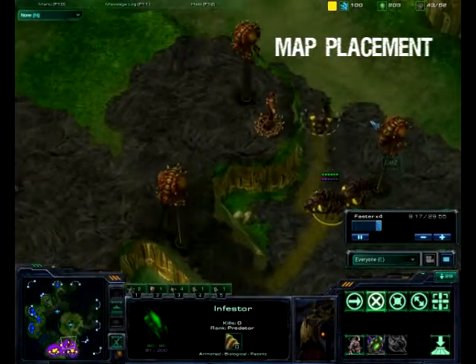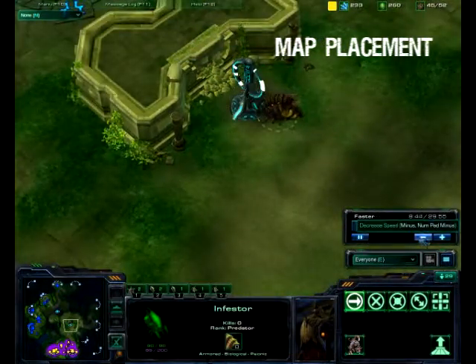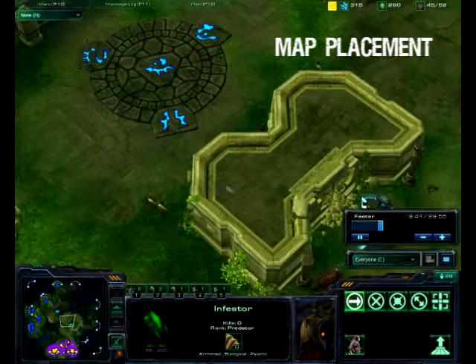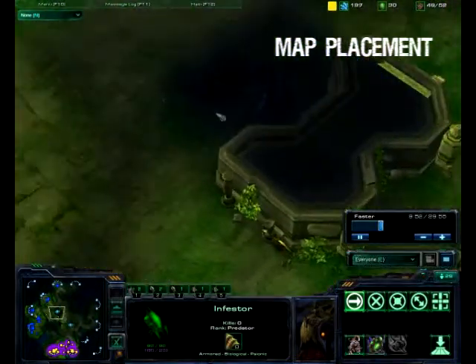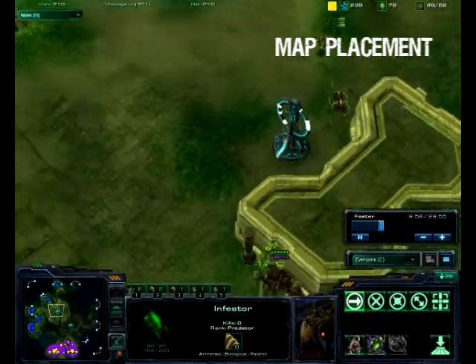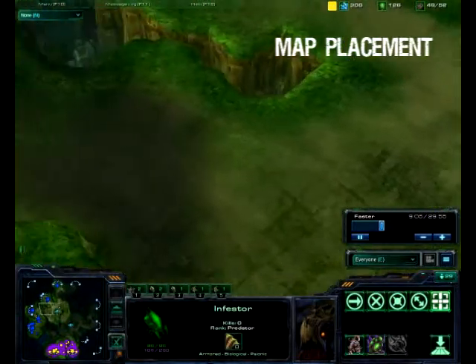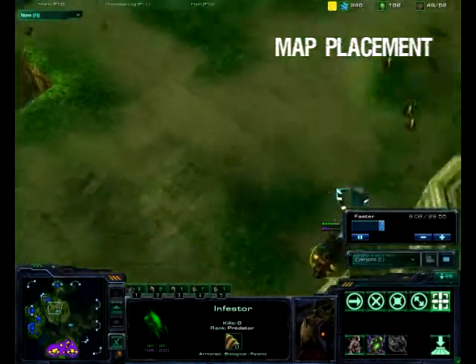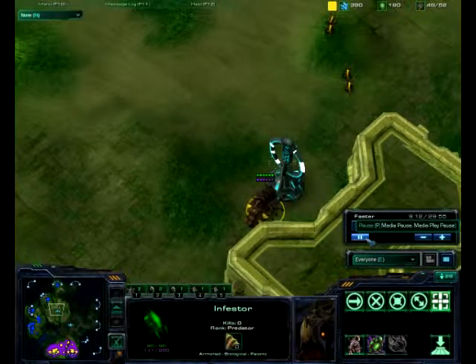I will proceed to place my Infestors at a Watchtower. In this particular game there was an SCV there, so I used my Zergling to clear it out. The reason I want Watchtowers on maps like Lost Temple is to spot units before they hit me and try to harass or even kill them with Fungal Growth. Fungal Growth is really good for delaying units as well as killing them in many cases.